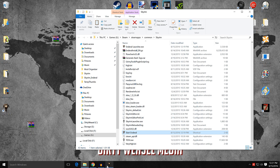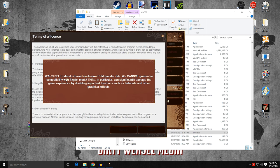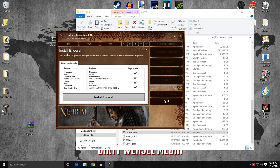Back in the launcher you can see there are no active buttons yet, but you can click the forum, the wiki, or news. We're going to click install Enderal. You'll get a warning: Enderal is based on its own ESM master file; they cannot guarantee compatibility with Skyrim mods. ENBs in particular can significantly damage the game experience by disabling important functions such as fadeouts and other graphical effects. Click the rust-colored box to go to the terms of licensing, accept, and you'll get the install for Enderal.